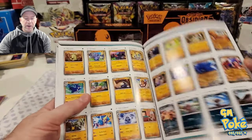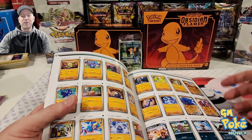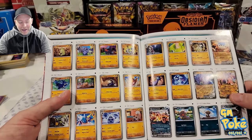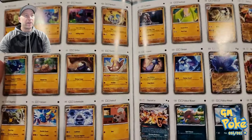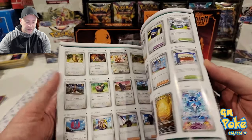Obviously when there's not a reverse holo, like you can see right here, there's just one box so you just kind of know. It does make things easier. You can just sleeve them and stick them in a box, binder them later. If you're just going to store them in a box long term — deck box or whatever — it does make it really easy to start storing your stuff. These make phenomenal checklists. I use it all the time if I'm trying to complete master sets and see if we've seen every card.